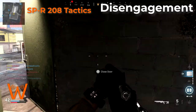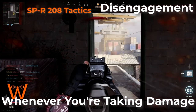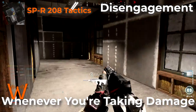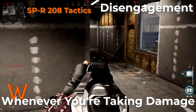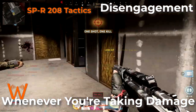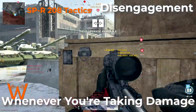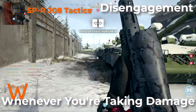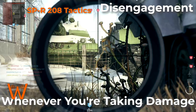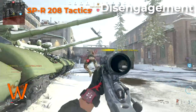Finally, even at medium range, if you start taking damage and don't get melted immediately, you also want to disengage. You could try to push some of these fights to get a follow-up shot and beat someone at medium range, but especially once you start taking damage against weapons with a faster fire rate, you're going to lose those more often than you win them. It's better to get away, let yourself heal up, re-engage from a different angle, or try to bait them in closer so you have a better chance at getting that one-hit kill quickscope.